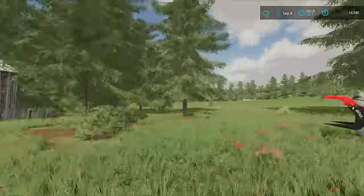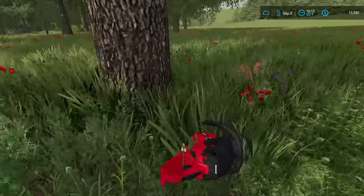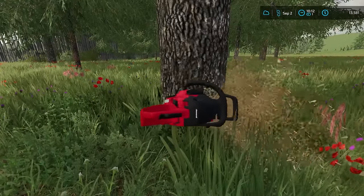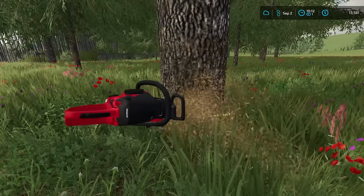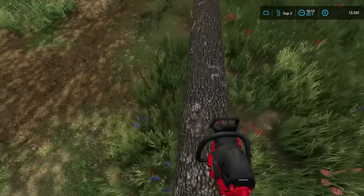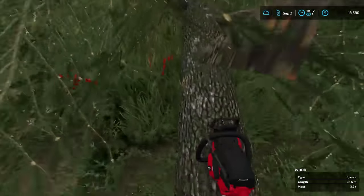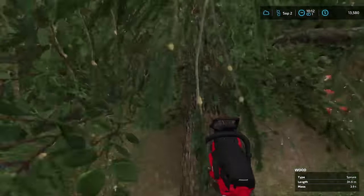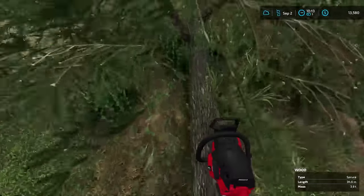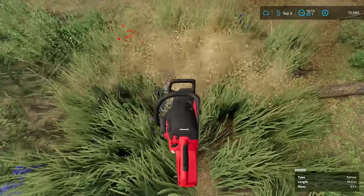Let's see if we can get our first log loaded on this thing. We'll drop it down and see how this goes with a really heavy log. I'm curious if the truck will actually pull our log trailer. That little skid steer only does 12 miles an hour all the way down to the farm — since we're paying leasing costs on it, I'd rather not waste time with that.